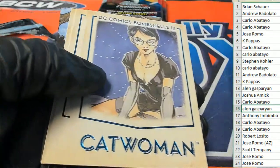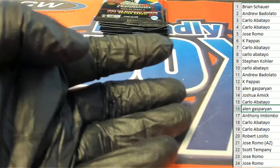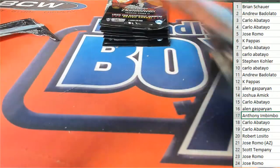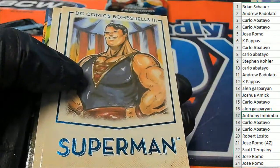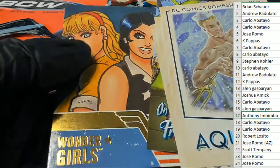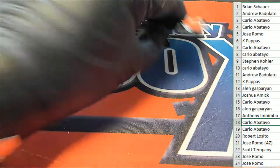Pack 16 — good luck, Alan. Gold foil Supergirl. Anthony is up at pack 17. Wonder Girls, gold foil, pack 17. Carlo, pack 18.